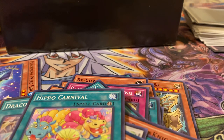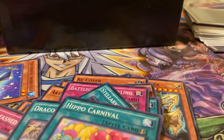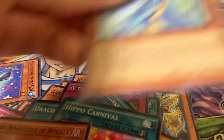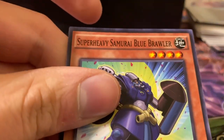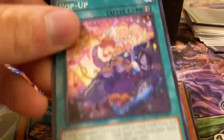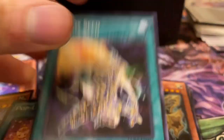Got two more packs. Another Nefarius — actually, I did need that card. Performapal Whipsnake, Super Heavy Samurai Blue Crawler, Pop-pop, Battle Guard King, Chaos-Eat.